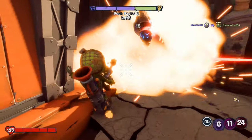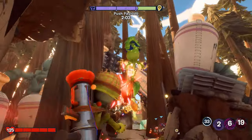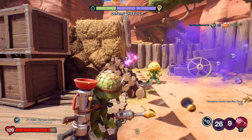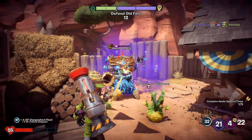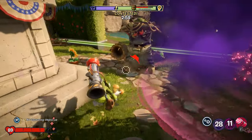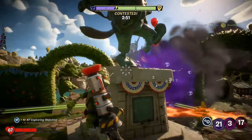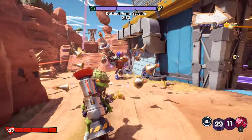Hi guys, in today's video we are going to be taking a look at the runner-gunner loadout for Foot Soldier. The idea of this series is to give you guys some ideas of play styles and perk combinations you can try with different characters that may give you an added challenge, help to get more vanquishes, or give you some different strategies to try. Please note that these classes are made with a character at master rank, meaning they have all the perks unlocked, so some perks you might have to work up to. Fortunately, the perks for this particular class can be obtained fairly early on.